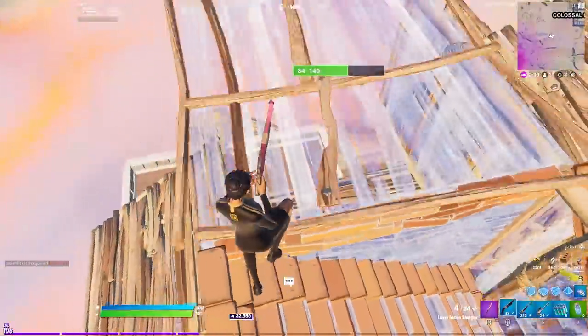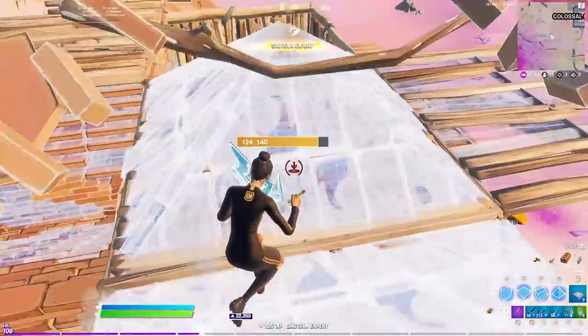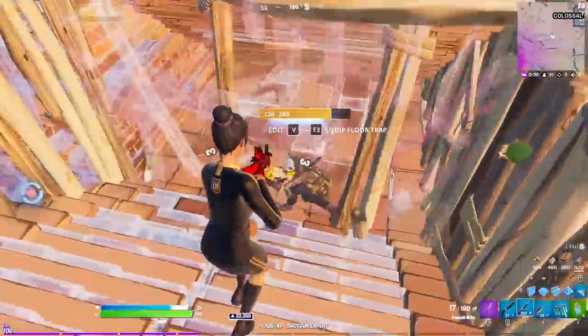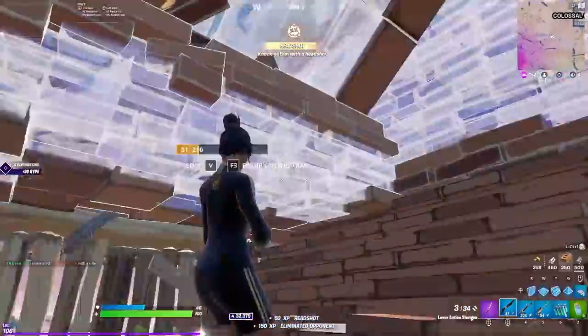I get a pretty big hit on him and I'm looking for an opportunity to get in his face. As you can see I try to phase into his box with a cone. If you walk into an edited cone or a ramp while breaking from above, you'll just phase right through the floor into their box. Right after I did that I placed a ramp and then just finished it.